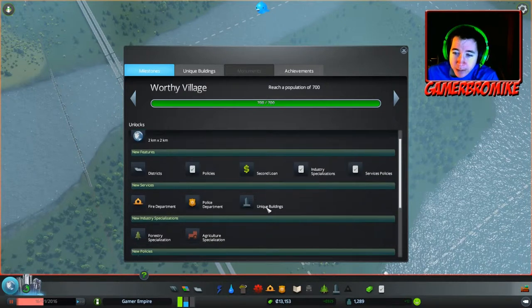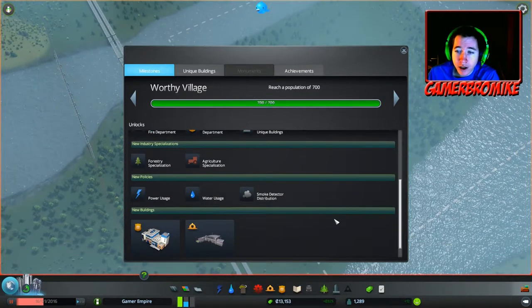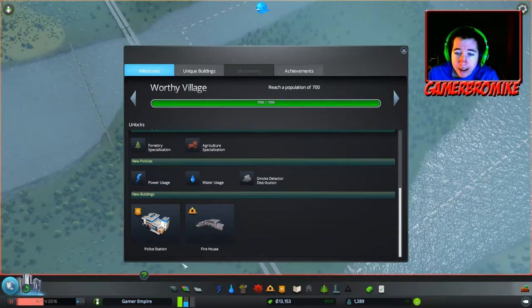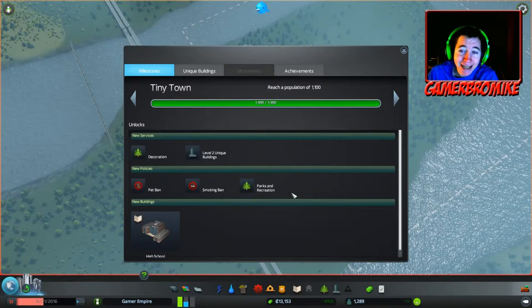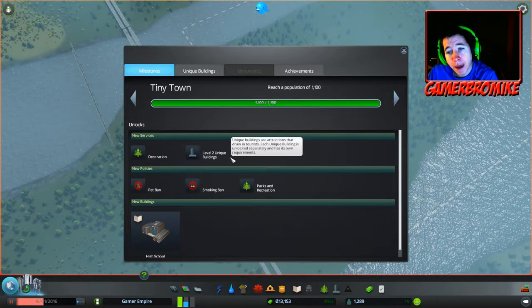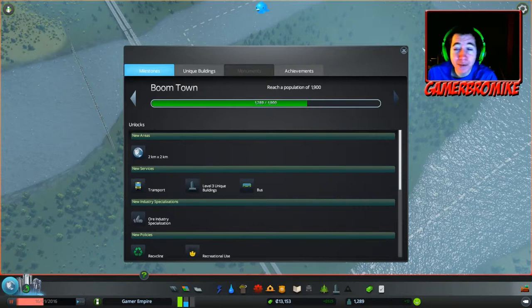We unlocked unique buildings, agriculture specialization, forestry specialization, some policies involving power usage, water usage, smoke detectors, and we have a firehouse and a police station unlocked. We became a tiny town as well. We got decoration level 2 unique buildings, pet bans, smoking bans, park and recreation, and we unlocked a high school as well. We are on our way to a boom town.